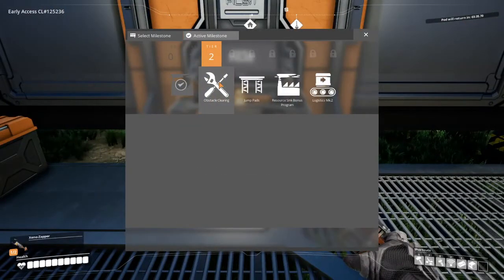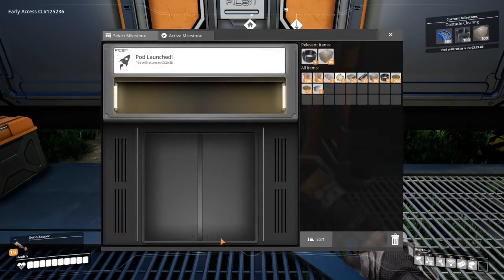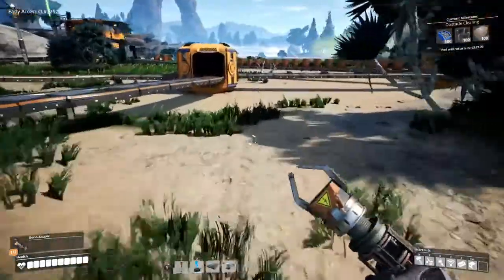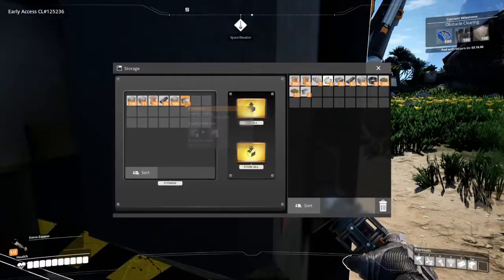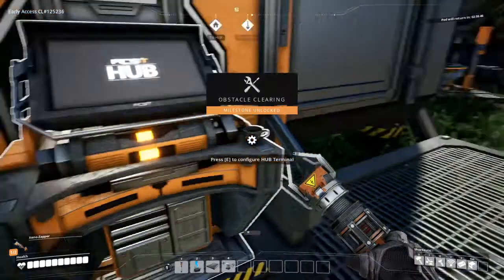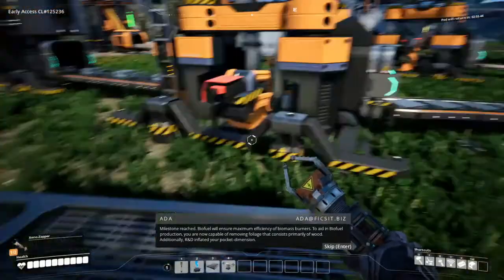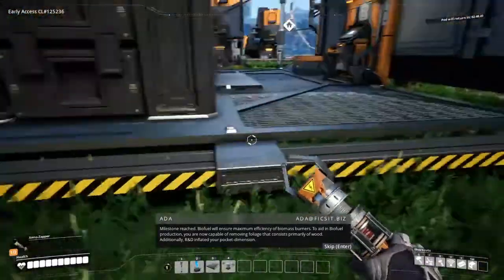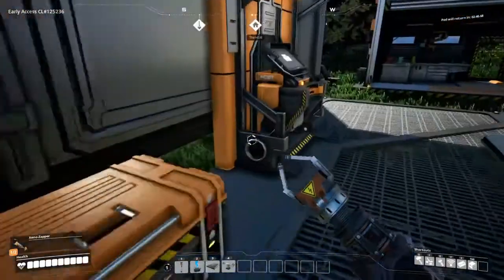Obstacle clearing — no question. I need screws, cable, and concrete. Concrete should not be an issue; I think the biggest issue is going to be screws. Milestone reached. Biofuel will ensure maximum efficiency of biomass burners. To aid in biofuel production, you are now capable of removing foliage that consists primarily of wood. Additionally, R&D inflated your pocket dimension. I get more inventory space!